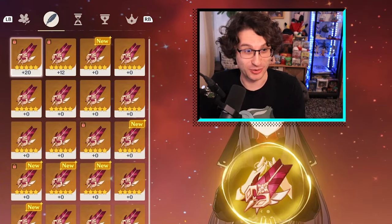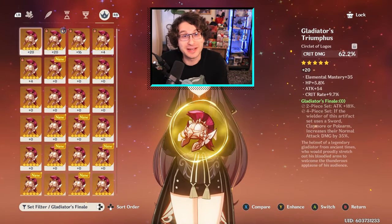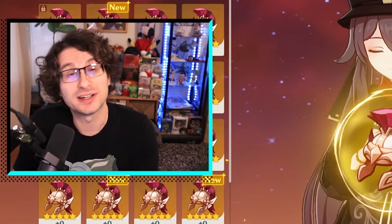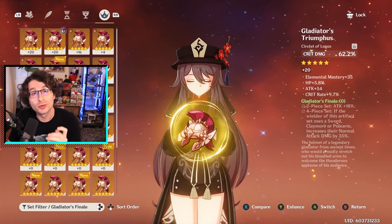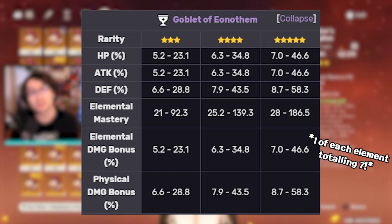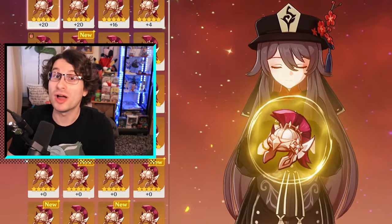For sands, goblets, and circlets, the main stat you receive is random and cannot be changed after you've received the artifact. There are obviously better main stats than others, and that's where the RNG comes in. Your sands can be one of five different stats, your goblet one of 11, and your circlet one of seven — so there is a lot of RNG involved. When you get an artifact, you don't get to choose what the main stat is.